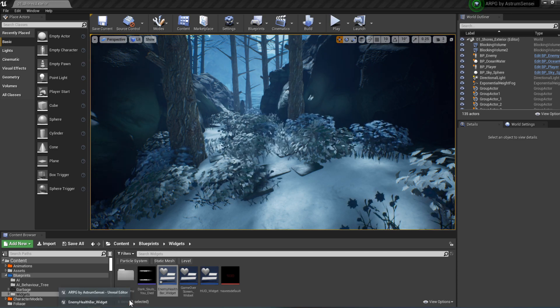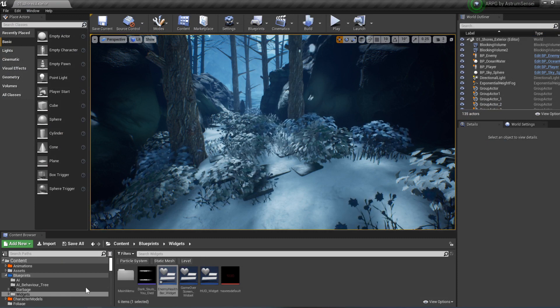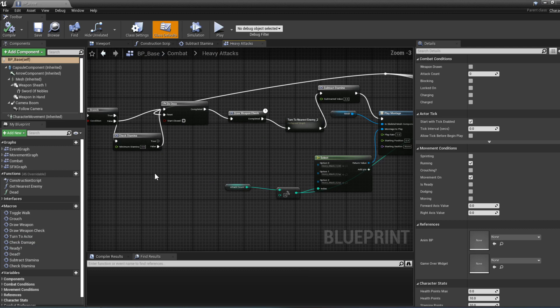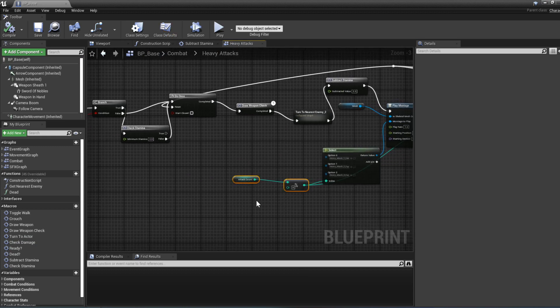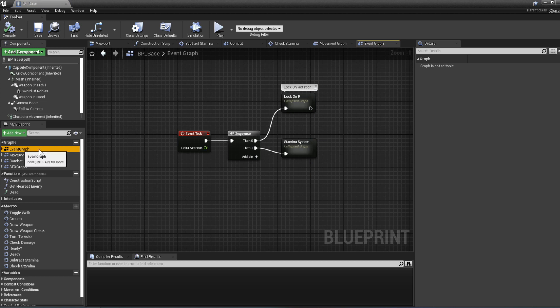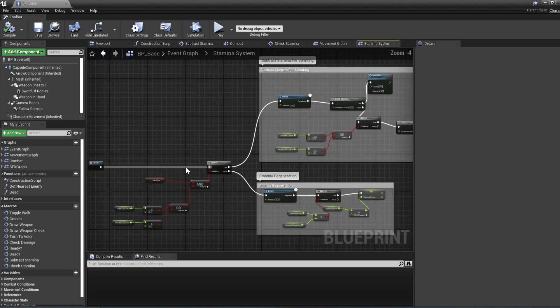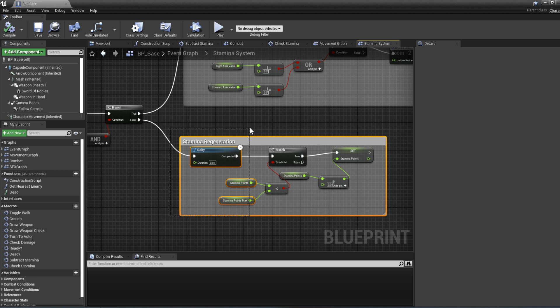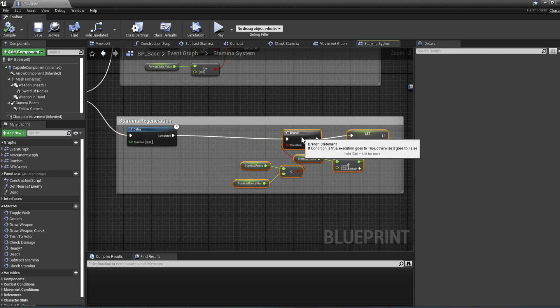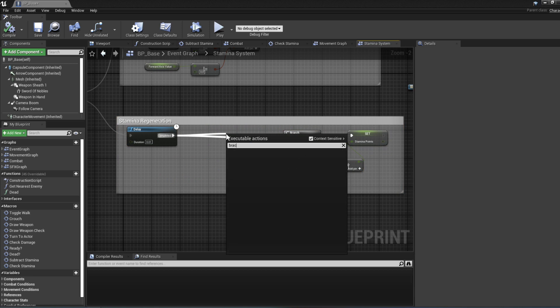Now we're going to take a look at the stamina issue — it's not a glitch, we just want to improve it. We go to BP_Base, where the attacking happens, and look for the condition for whether we are attacking. The attack count variable is a good one to use. If the attack count is more than zero, we are not going to regenerate the stamina.